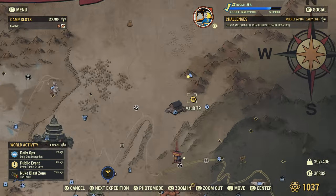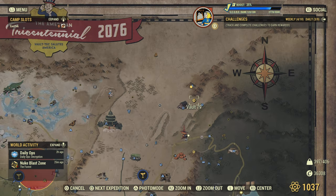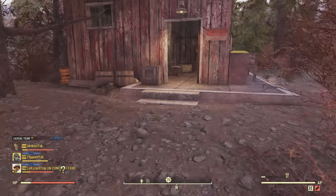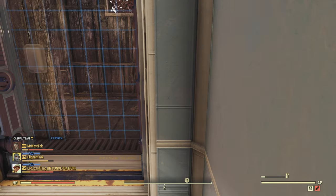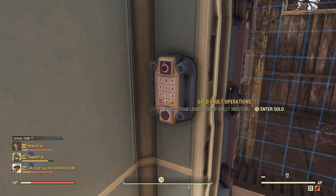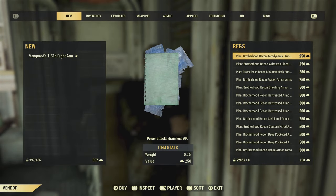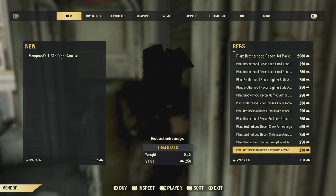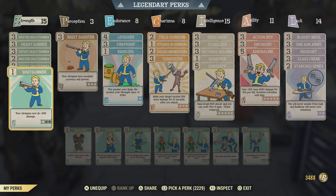To get the plans, you need to have part of the main quest done — the part involving the Raiders and the Settlers. Once finished, you can come to Vault 79 and purchase the plans with Gold Bullion from Rex, as I'm showing here. If you can't get through the door, finish the quest first. There aren't very many plans and you really only need to buy the ones I showed.